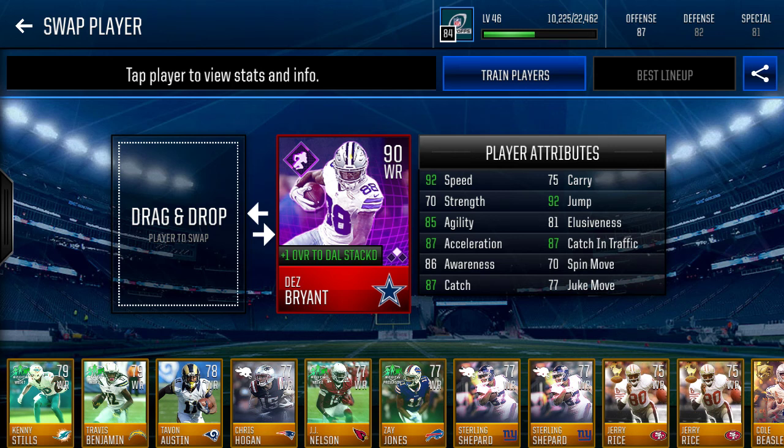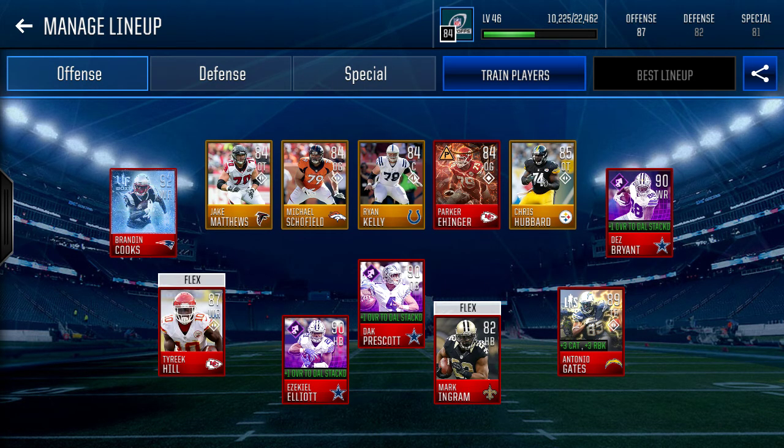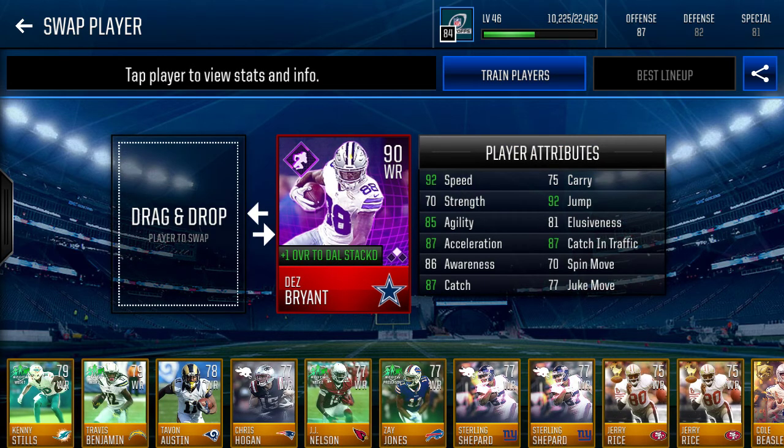What's going on guys, brand new video and today I'm here with an 88 overall Dez Bryant League Achievement player. Right now he's at 90 overall because in my lineup I also have Ezekiel Elliott and Dak Prescott from the other league achievements and they all boost each other 2 overall, so now he's at a 90. I'm just going to do some gameplay with this card.